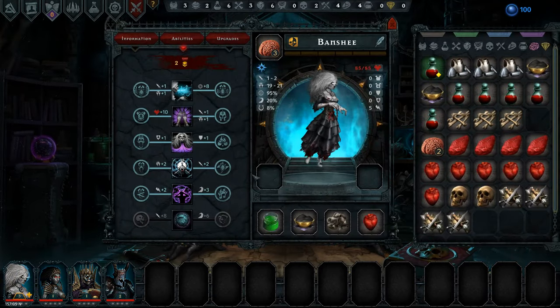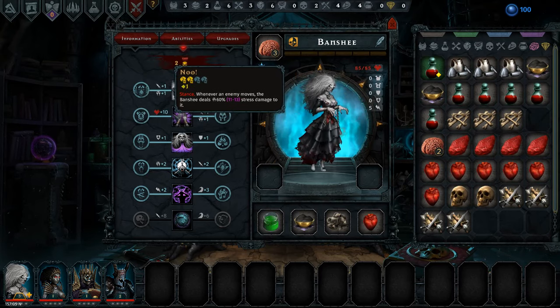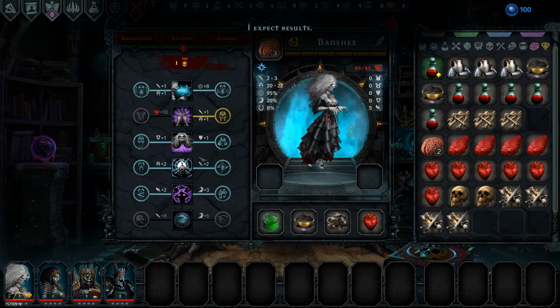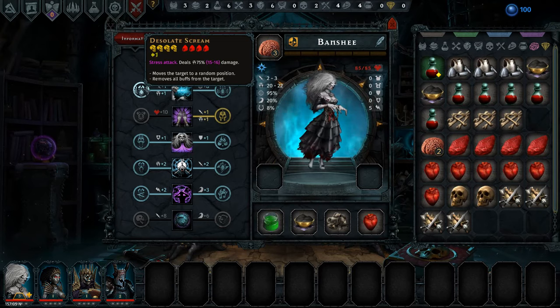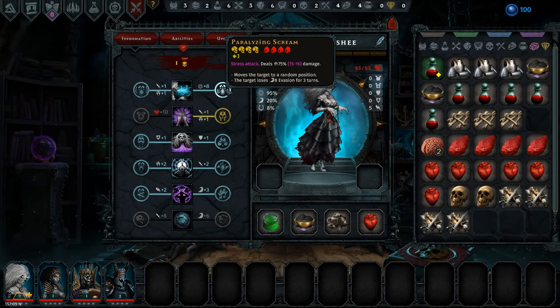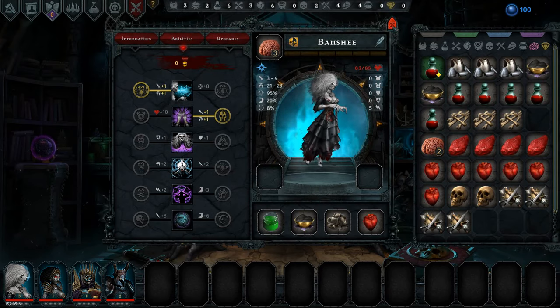Here you go — and ignores ward. Banshee gains one block and one ward while in this stance. We're going to ignore ward. Up here we could go with more accuracy, or target loses 8 evasion for 3 turns — that's not half bad. Removes all buffs from the target — not half bad either. We're going to remove all buffs and get a little bit more dread.